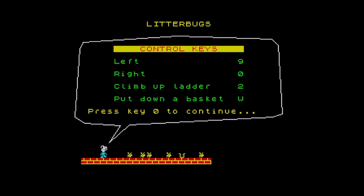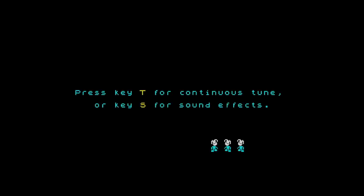So a bit like the firehouse Benny game, this one. Controls: nine and zero for left and right, two and W for up and down. These are type-ins, by the way.